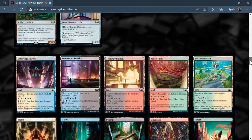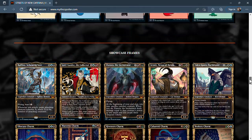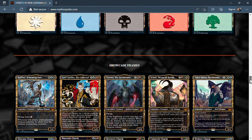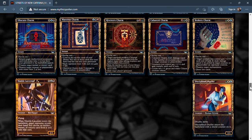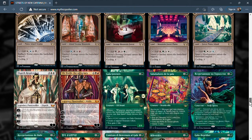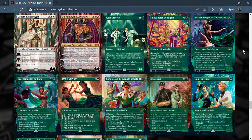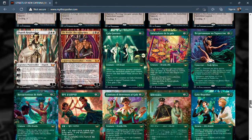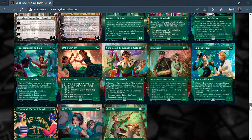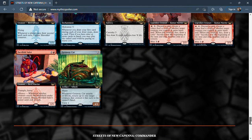Next we have the full art showcase frames for cards we already reviewed — these are just different frame versions of the same cards. The gala greeters are being printed with different art in each language Wizards prints in — looks like eleven different language versions. There are the triomes with great backgrounds in full art. That's it for today's Streets of New Capenna spoilers — wait, there are also some commander deck cards.